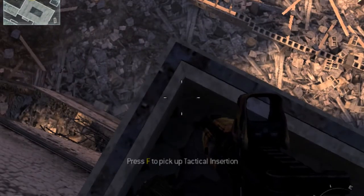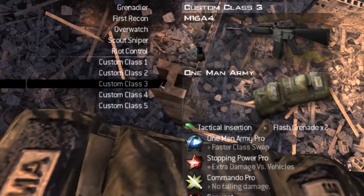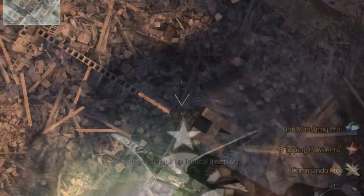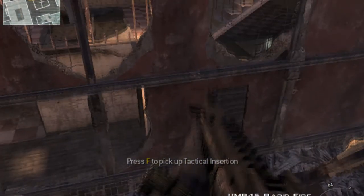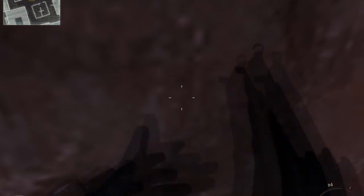Anyway, now you do another crouch jump, jump onto that, and you're nearly there. Once you've done that, you have to jump onto this little ledge you'll see in front of me — that ledge. Crouch jump, and you should land on it.